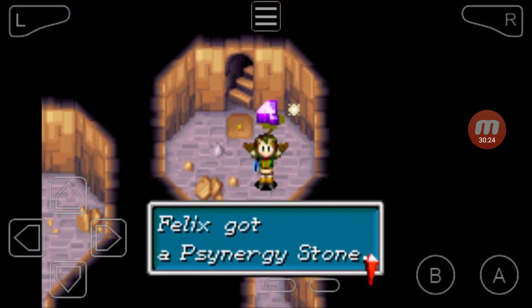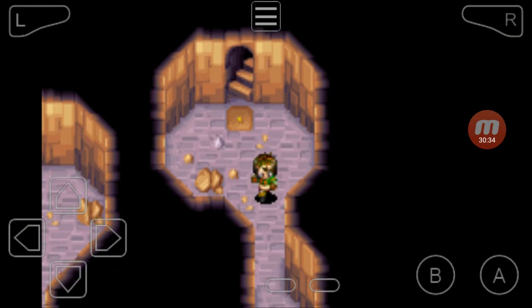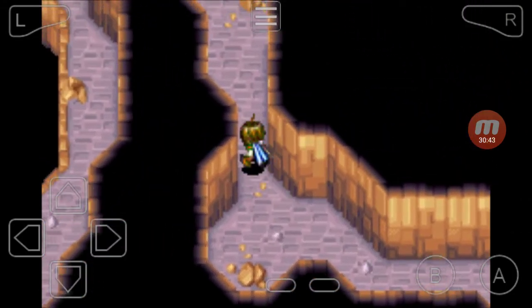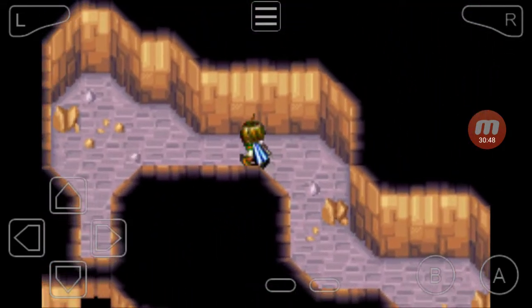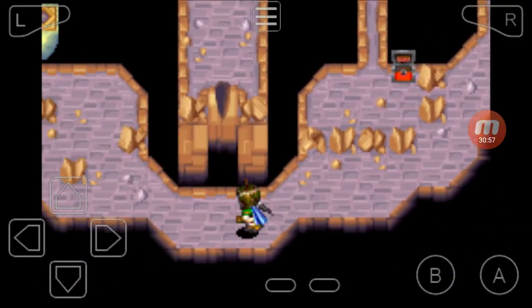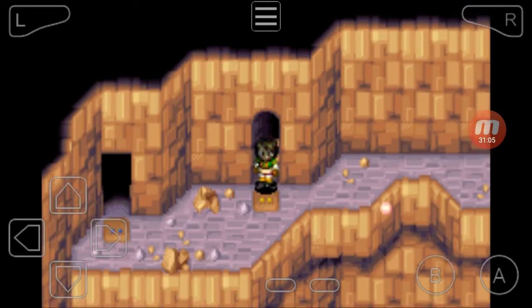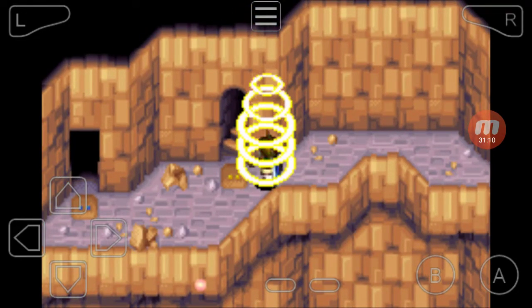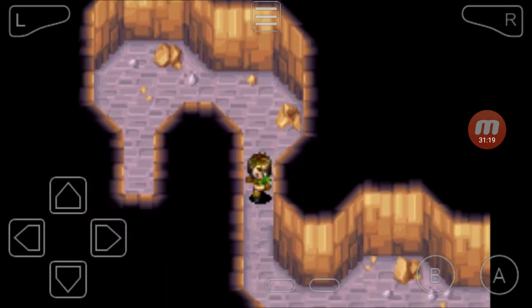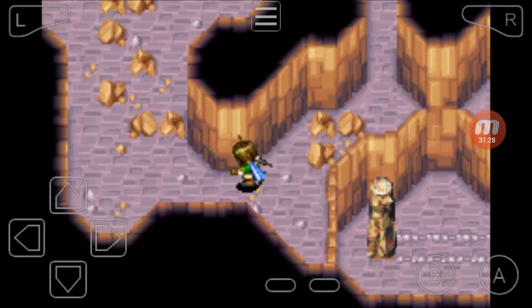Might as well do this. Man, I can't wait to get back out of here, but we have to get that summon tablet and that mimic. It's not in this room, obviously. I think it's actually in one of the red rooms — it's guaranteed to be there, like on the second floor or something. We don't have to solve the puzzle again because we did that thankfully.